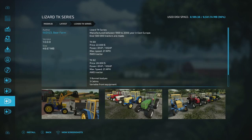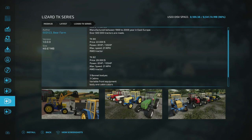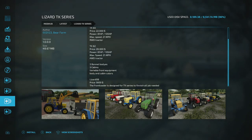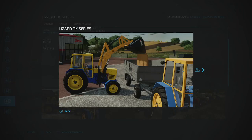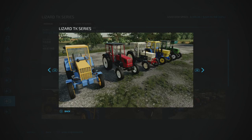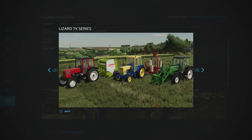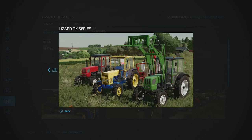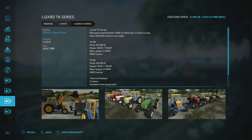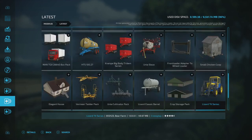The Lizard TK Series by ED 123 Bear Farm includes different tractors — TK 80 and 82 — with 81 and 105 horsepower options. The Lizard 085600 is a loader variant. The mod description says they were manufactured between 1969 and 2008 with over 500,000 tractors made per year — so it's based on a real brand.